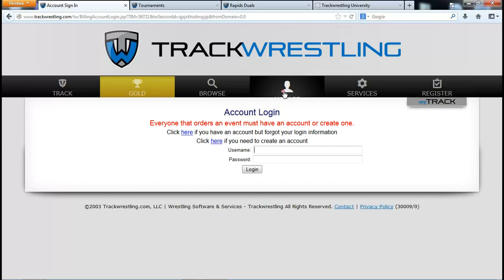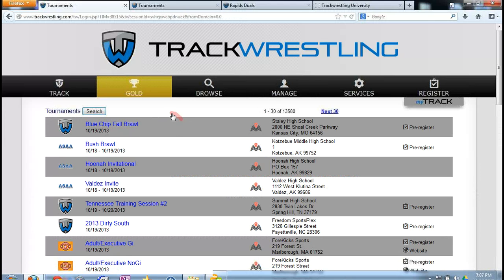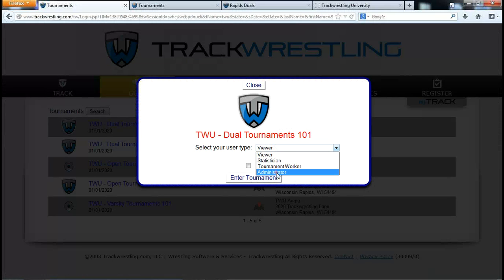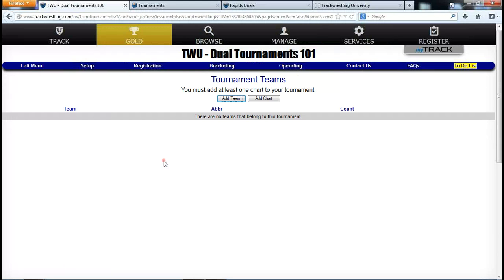Log into your tournament by going to Manage and Tournaments. I'll click Search, find my tournament — we're in Dual Tournaments 101 — and select Administrator as the user type, then log in. I want to mention the My Track function: if you sign up and create a My Track account, the system will link all the events you manage — profiles, tournaments, and things like that.